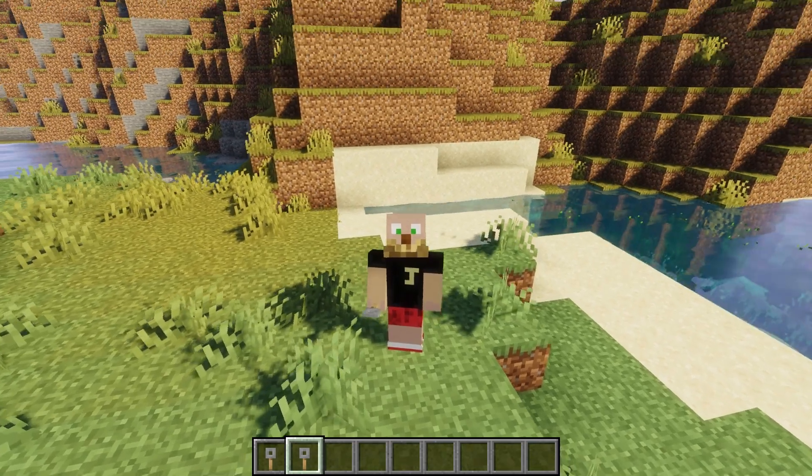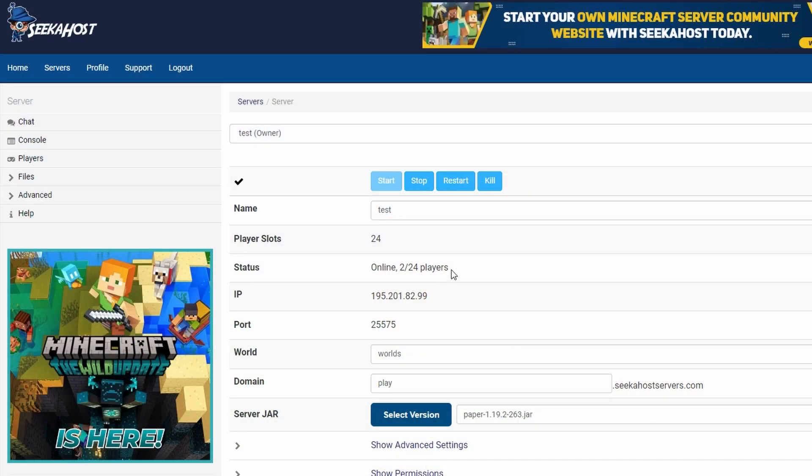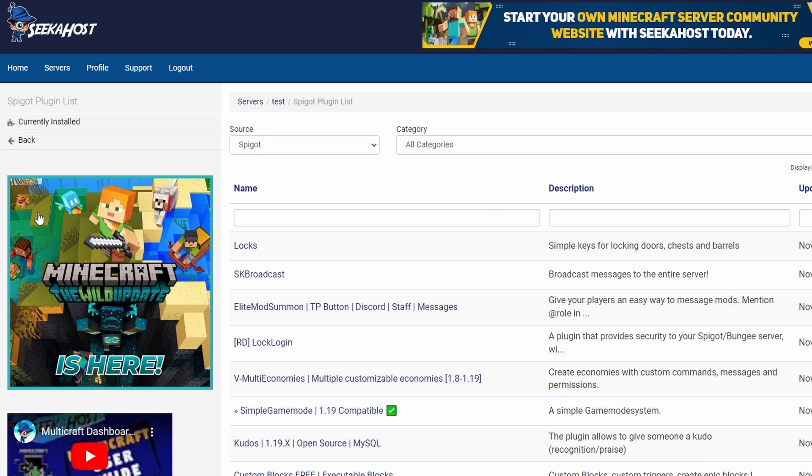This plugin is extremely easy to install and use so let's get down to it and find out how to add it onto your servers. We can upload this one of two ways. First we're going to make sure that we stop our server first. The first way to upload it is to come over to your plugin section if you're using Multicraft and Seacoast servers. If you don't use us already come over to seacoast.co and you're going to be able to find yourself a server to use this on.